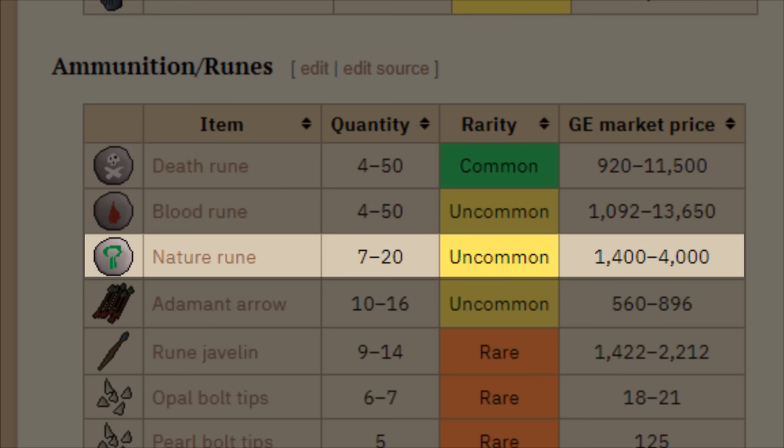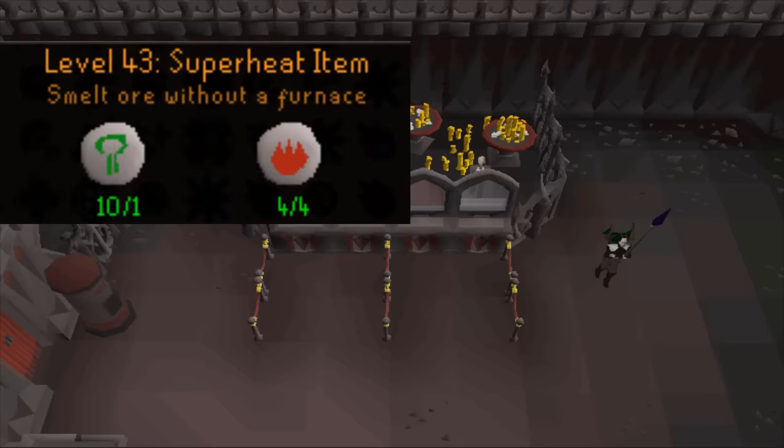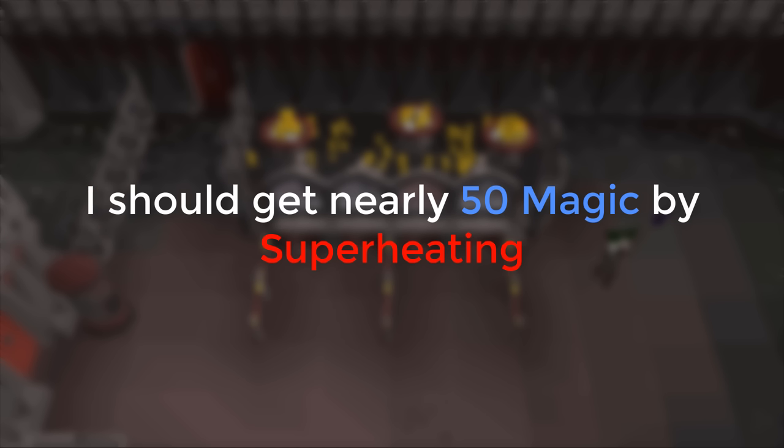First, the nature rune drop — 7 to 20 uncommonly. If I can farm 700 nature runes, I'd be able to stay at the bank and superheat all my ores instead of making the super long tedious trip. It'll pretty much cut my inventories in half. Not only does this speed up my smithing, but it should get me near 50 Magic from just using the superheat spell.